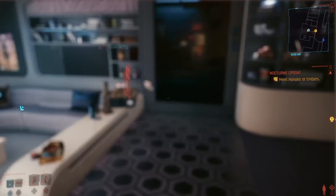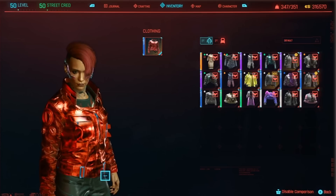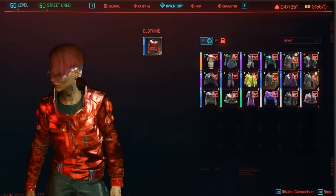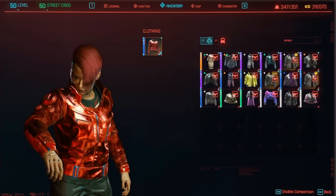Starting with the jackets, these were showcased in the beginning of the livestream — you actually get these from Victor. As soon as you finish the first mission where you meet Dex the Sean, he is going to contact you, or sometimes after that, to tell you that he's going to give you two new jackets.